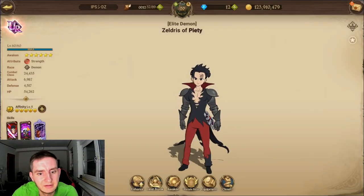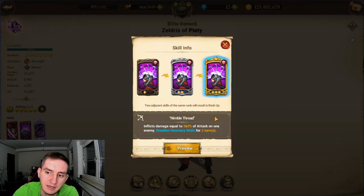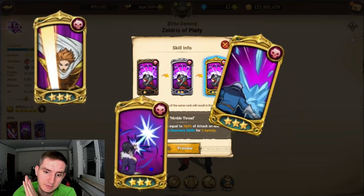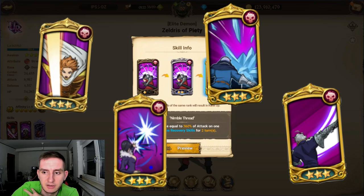His second skill is single-targeted and disables recovery skills, which is pretty handy — you can shut down Lilia or King, whatever healer you face. It deals 220% damage disabling for one turn at base, 220% disabling for two turns at rank 2, and 360% disabling for two turns at max. This skill is shared with Arthur, Red Merlin, Gustav, and Red Escanor.